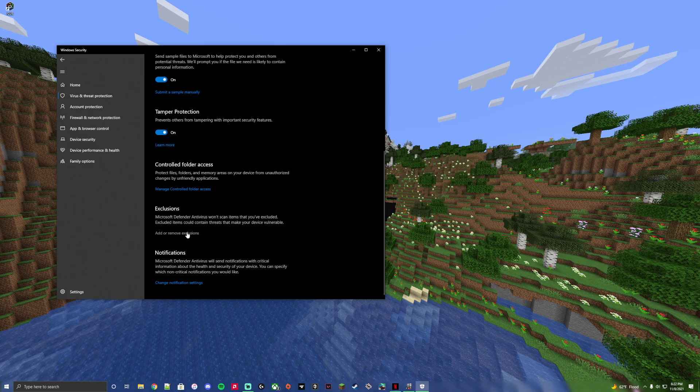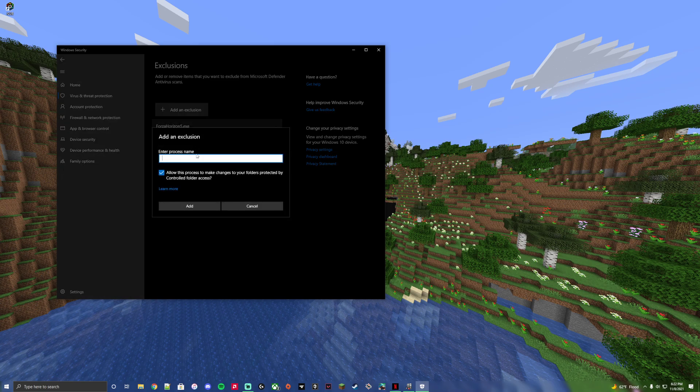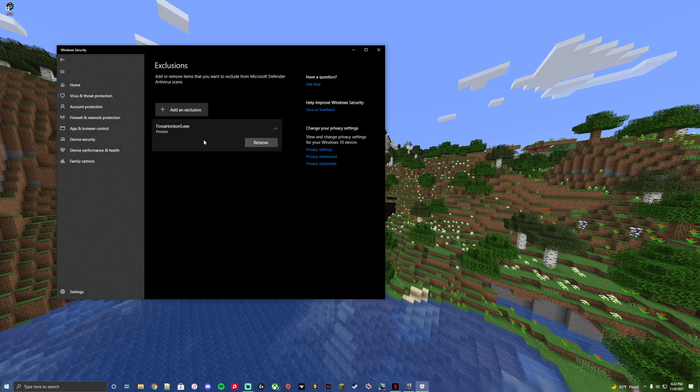I'm going to show you how to keep your computer protected and also play Forza — it's honestly really simple. I'm surprised I haven't seen a video on this. You just go down to Exclusions, then Add an Exclusion, then select Process and type it in.